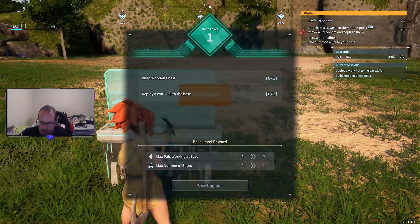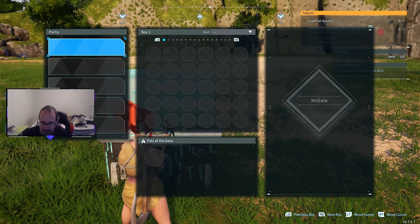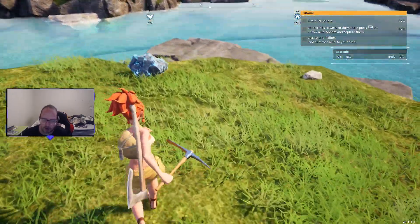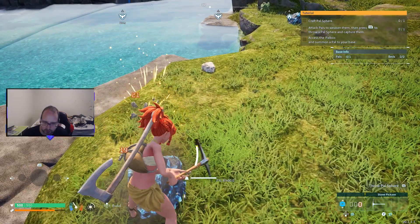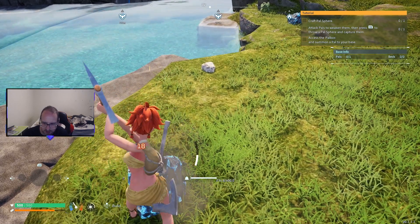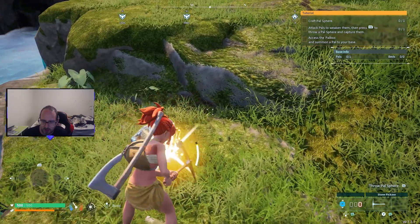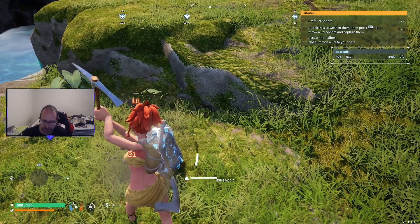All right, we've got no power and no wooden chest either. We need pals but we also need these things over here. The pals are going to help you out - that's what the pals do. I'll get about five or six of these. Maybe a bit more - this one here should be all right. I should be able to get enough to collect a few pals.